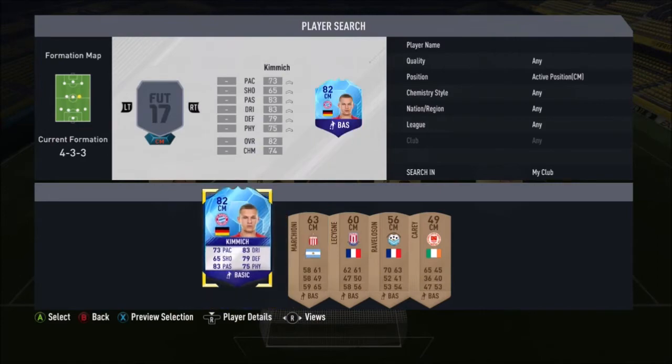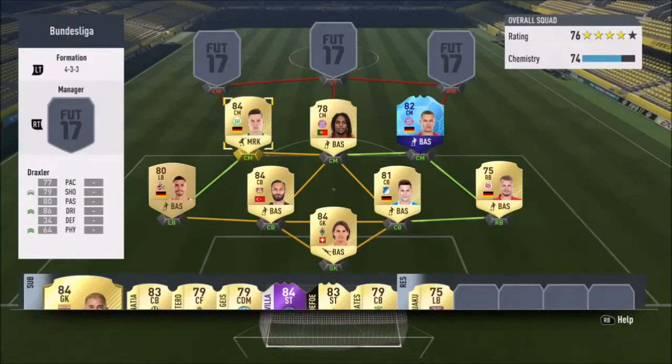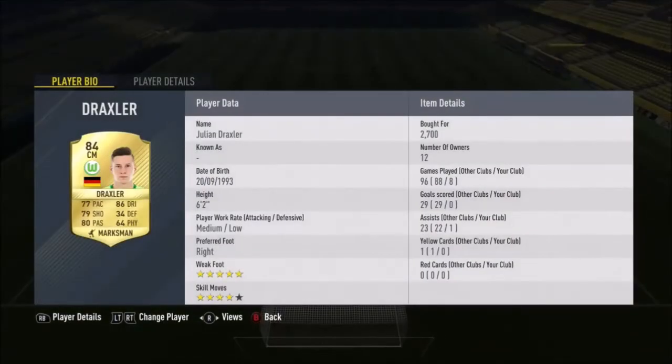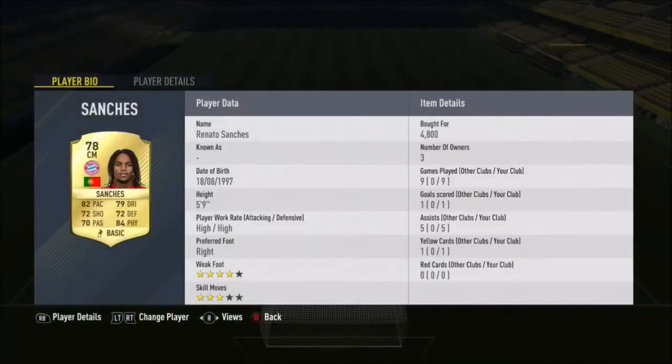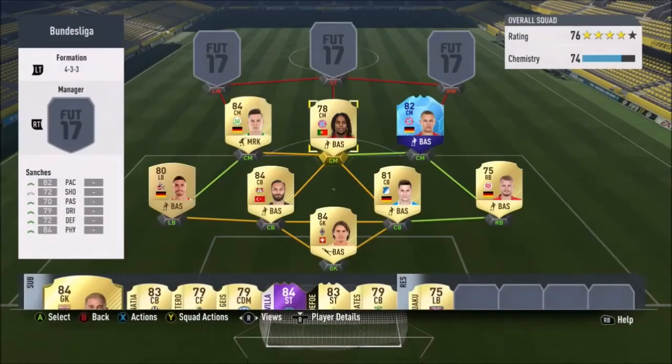In midfield we've got Draxler, Sanchez, and the Team of the Group Stage Gimmick. Draxler was very good on the offense, not too good defensively which was a bit of an issue, but I was able to counter that with instructions. He's quite fast and very good at creating chances. Renato Sanchez — oh my god — absolutely phenomenal. So strong, and even his technical ability is outstanding; usually players are one or the other but he is just exceptional both technically and physically.